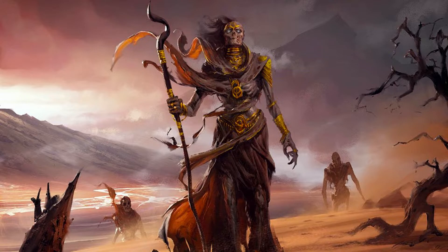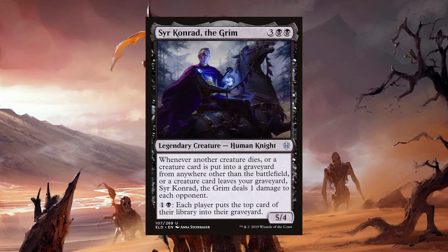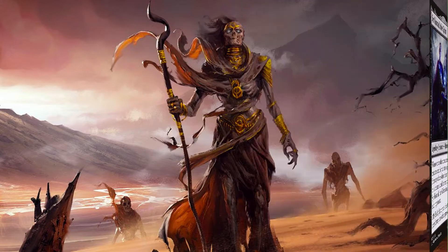I mentioned this one earlier, but I'm going to suggest it in the deck all the same — Sir Conrad the Grim. For three black, black, you get a 5/4 human knight that says whenever another creature dies, or a creature card is put into a graveyard from anywhere other than the battlefield, or a creature card leaves your graveyard, Sir Conrad the Grim deals one damage to each opponent. He also has an activated ability: one and a black — each player mills a card. I try not to put too many non-zombies into a zombie deck, but I'm willing to make an exception here because he is really powerful with Verena on the board. Every creature you toss into the graveyard off of her attack trigger, every zombie that dies in combat, or if you have ways of bringing them back from the graveyard, Conrad's going to drain your opponents.